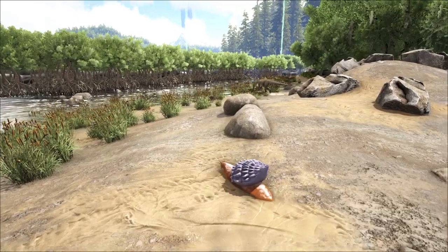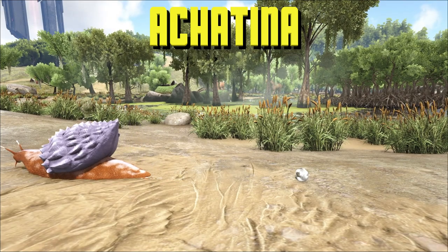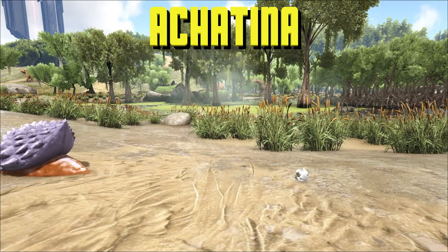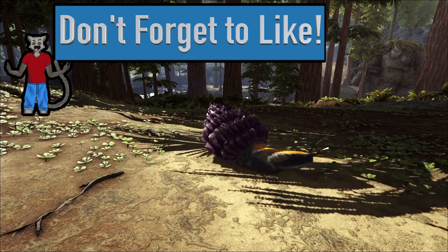The Achatina is the snail, or the slug, of the Ark world. The Achatina is one of those truly docile animals that exist in Ark today. If you attack it, it will run. Its goal is to eat everything off the ground.